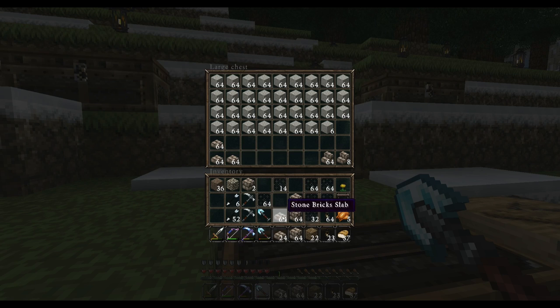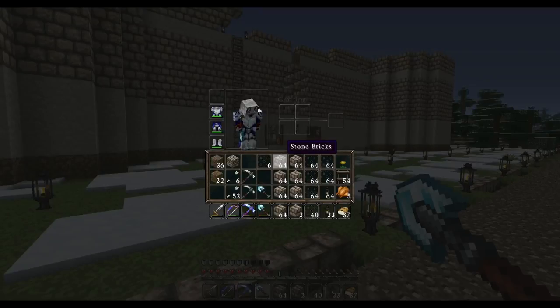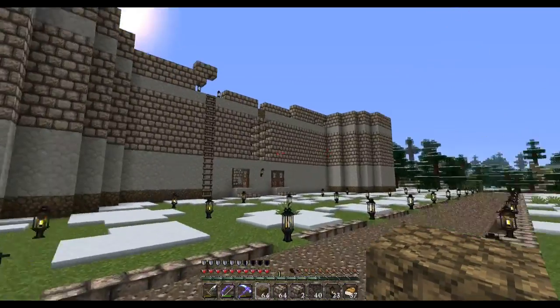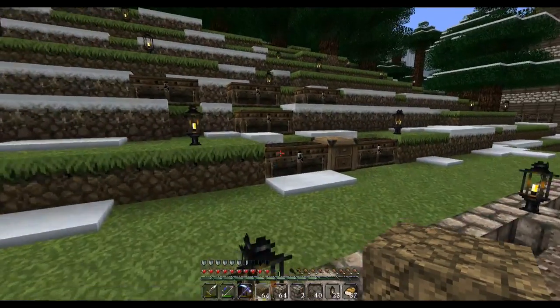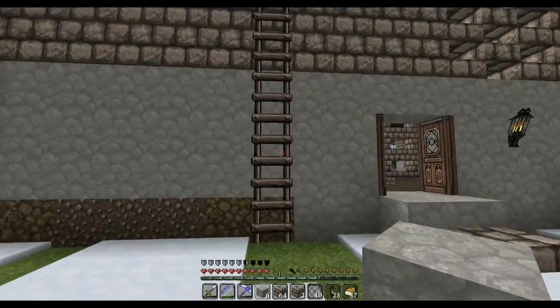I don't need any more half slabs in this. I'm gonna need glass panes — let's go put the glass panes over here — and I'm gonna need some stone brick. There we go. And I'm also gonna want some dirt, and I need some clean stone.